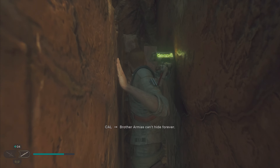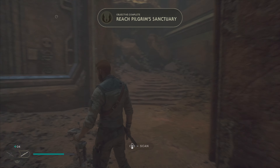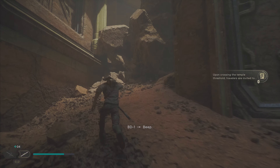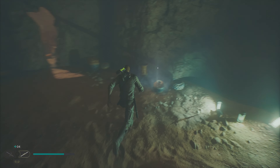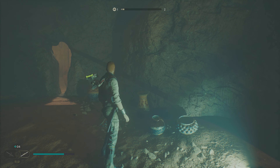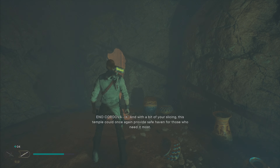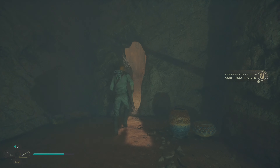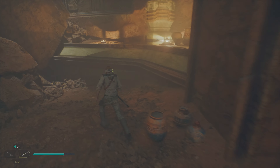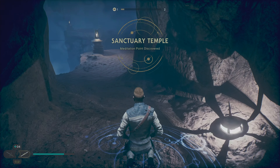Okay, gotta hurry. Brother Armaius can't hide forever. No, I wouldn't doubt it — we took a while to get here, a lot longer than I thought it was going to be. You know what to do. Sanctuary to all who seek it. Sounds too good to be true. Oh, here we go — got an echo right here. Yeah, we got to hurry up and get there. We don't want anything to happen to the hidden path or whatever. Got anything over here? Nope. Alright, time to meditate. We'll hold on to this skill point for now.